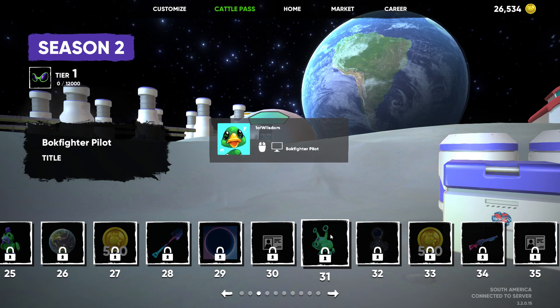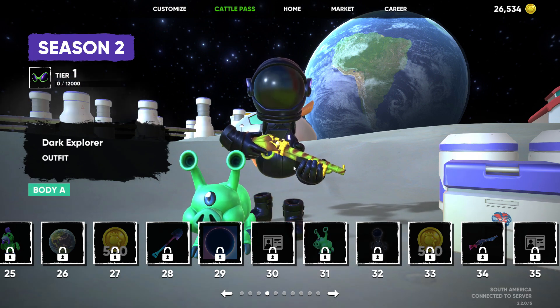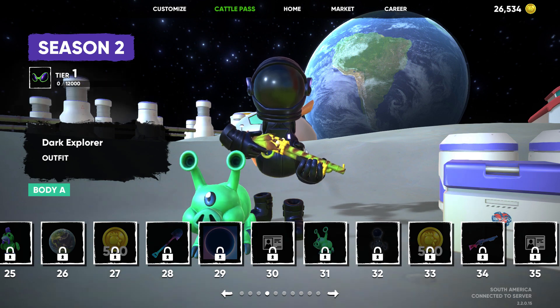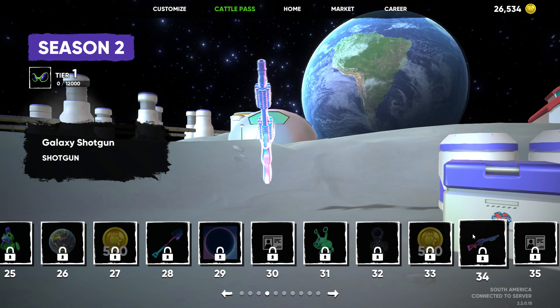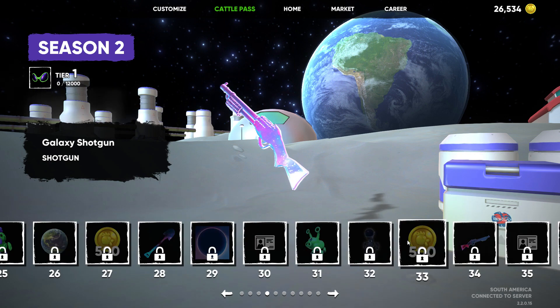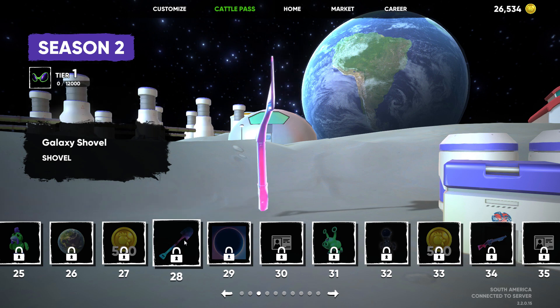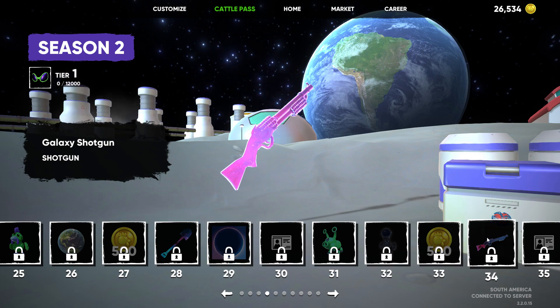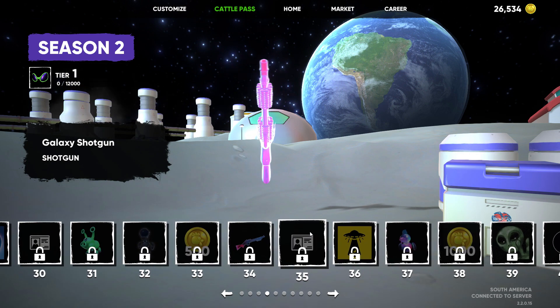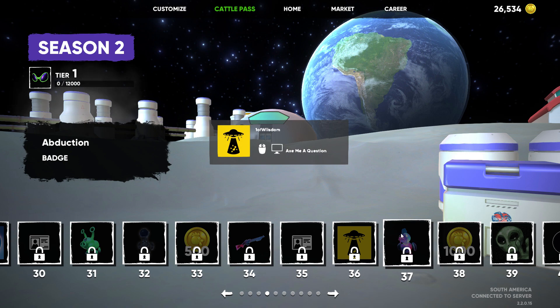These are all building up. I hope the patch is back up what I'm thinking we've got. You got the Spoink — that's kind of cool. Dark Explorer — oh man. If there could be like team battles with Standard versus Dark versus Mercenary type thing. 500 Bok Bucks there. Galaxy Shotgun — super nice. The Galaxy Shovel — I thought it looked a little darker, at least in the thumbnail. They'll certainly pair well together — I can see that being popular. Another title at 35: Bokska Commander. Then the Abduction Badge — that'll be a good one.